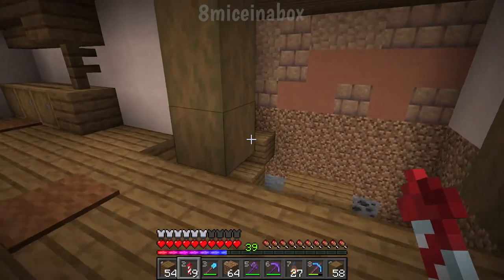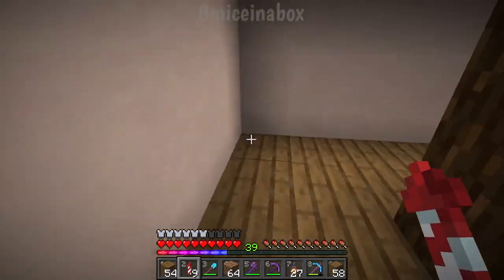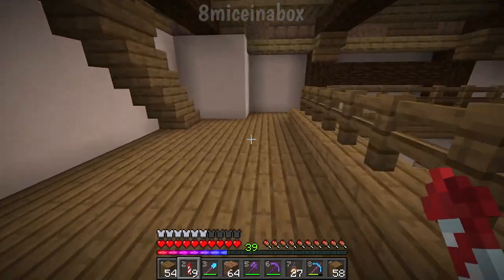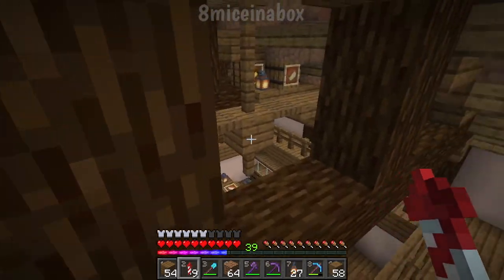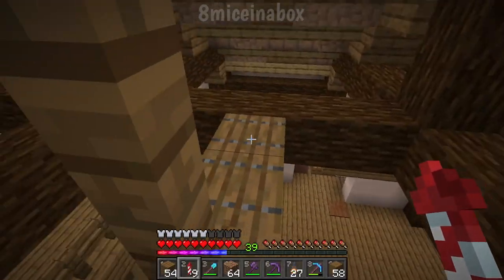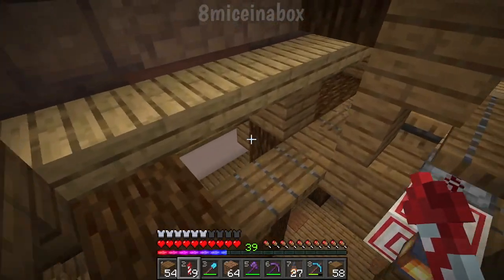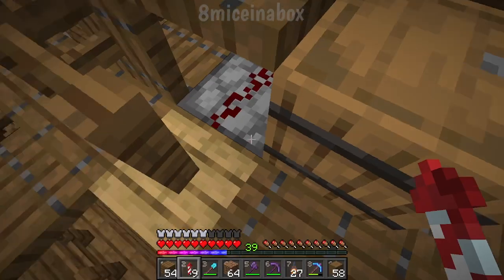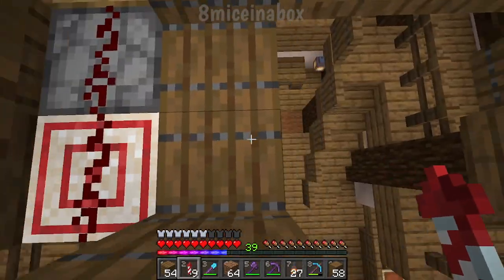I've already designed the jukebox — I'll just have to put that in. This is the upstairs portion, there's nothing much up here. And then we can go into the attic area. There's some extra storage up here where I can put stuff for restocking. And also, this is how you get to right over here — I've got a dispenser with splash potions of poison and a little platform.